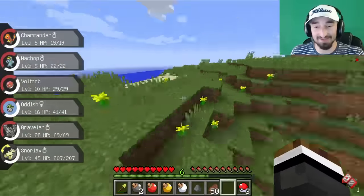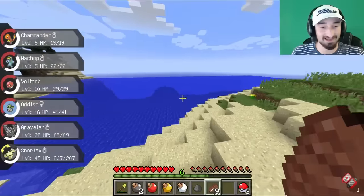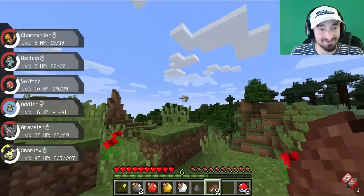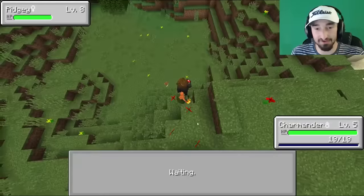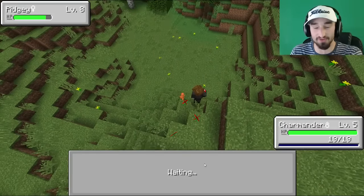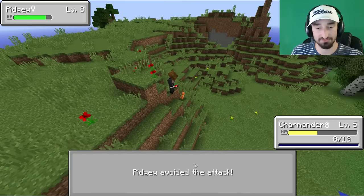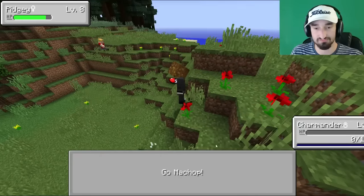I want to capture this Pikachu so badly — this is just too much right now. Jerome, I think I can capture this Pikachu. You know, I'm on a heater. I'm going after a Pidgey — I'm on a catching heater, I'm going to catch this Pidgey too. I'm using all my Pokéballs this episode, I don't care what anyone says. Oh, I fainted the Pikachu — I used Double Slap and it just died. Because I couldn't capture it with the Pokéballs I had and it just died. So now I'm sad.